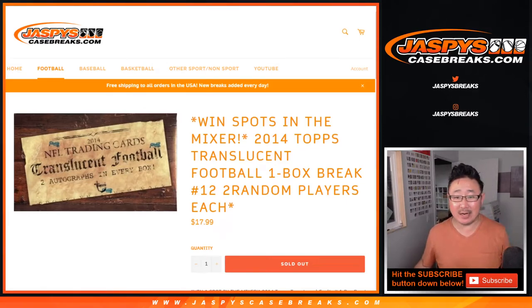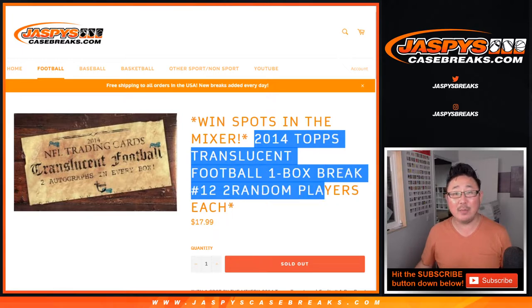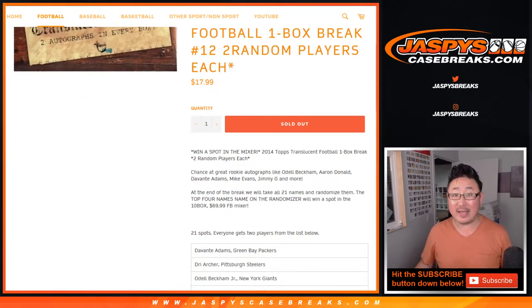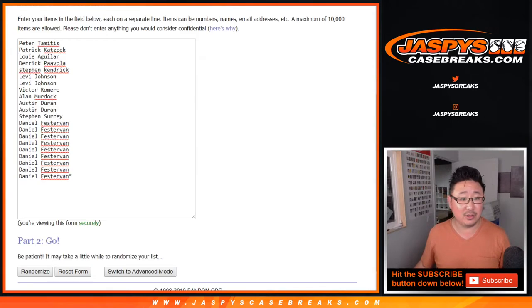Hi everyone, Joe for JaspisCaseBreaks.com with 2014 Topps Translucent Football 1-Box Random Player Break number 12 from JaspisCaseBreaks.com. At the end of the break, with a separate dice roll, we're going to re-randomize the original list of names — the original 21 spots — and the top 4 names on the randomizer will win a spot in our 10-box football mixer, which is sold out and will be happening in a separate video after this. But first, let's do the break.